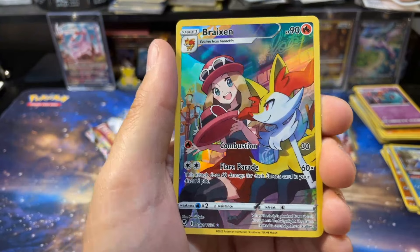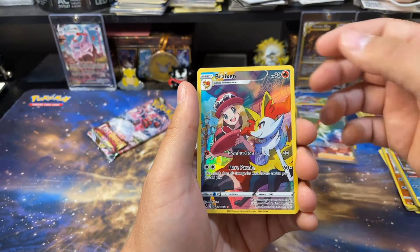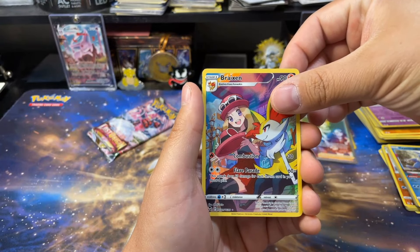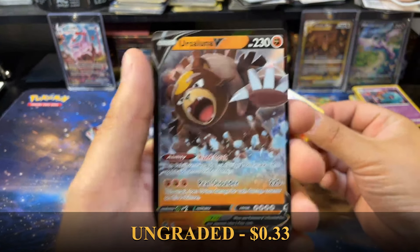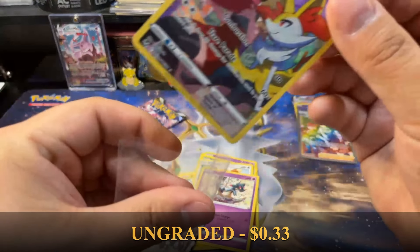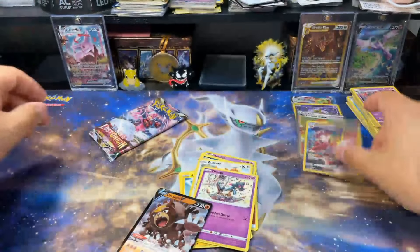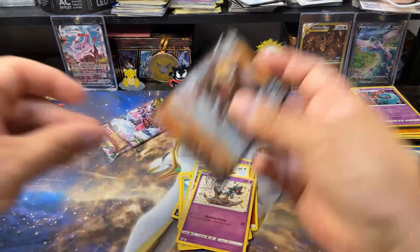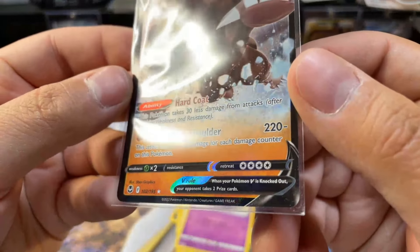There's a chance for a double banger — and it is a double banger! We got the Ursaluna V and the Braxian Trainer Gallery. Silver Tempest brought out the big guns at the end — very nice. Two hits, double banger. Ursaluna is pretty cool, looks like it's breaking through some ice or something — those chunks are pretty dope.